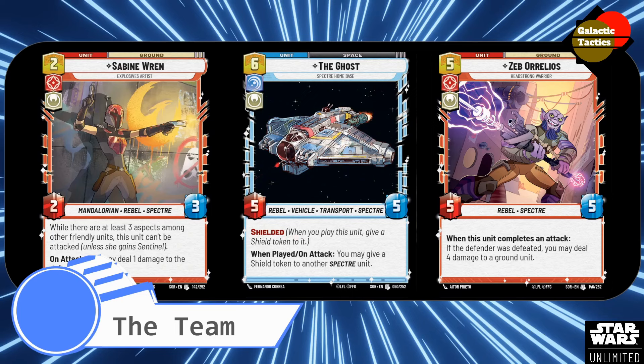And then the Ghost — 6 blue, comes out as a 5-5 shielded. When played and on attack, you may give a shield token to another Spectre. If you're playing this on 6, you should be able to have had Hera as well as Sabine out, give one of them a shield token, and use that for some aggro. That's really kind of the way I'm building the core behind this deck — for that aggro. The support package I really like is aggro: doing damage, defeating other units, getting that spot removal, so that you can really attack with all of your Spectres.